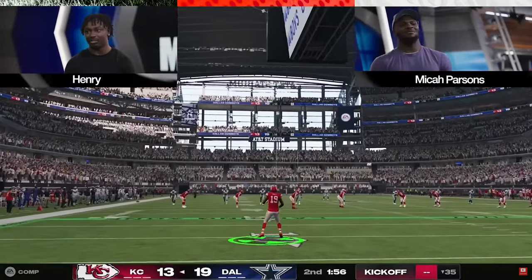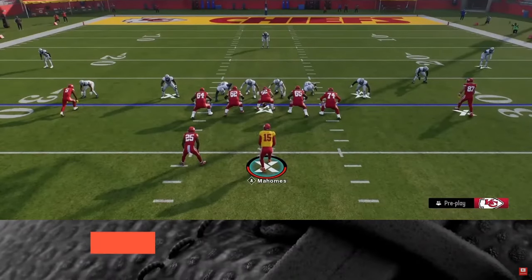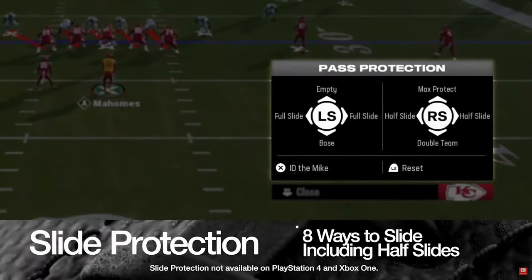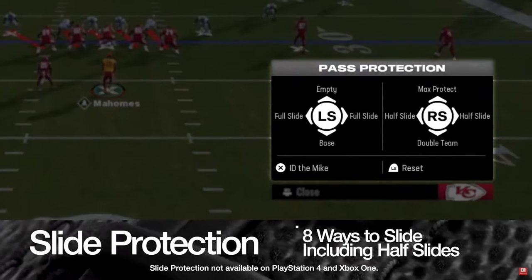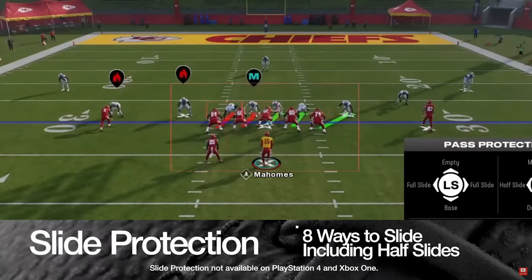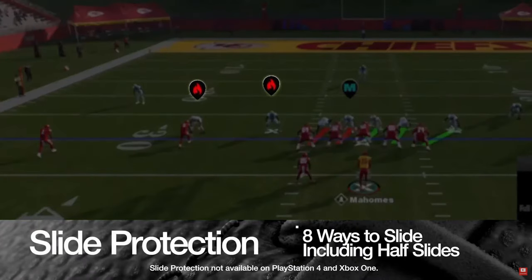You saw there that the tight end kept running and rounded his route to the back pylon. To me that's a really good change. New slide protections — eight ways to slide including half slide and full slide. This is going to be really good. It gives you more options for picking up blitzes — a very good quality-of-life change.